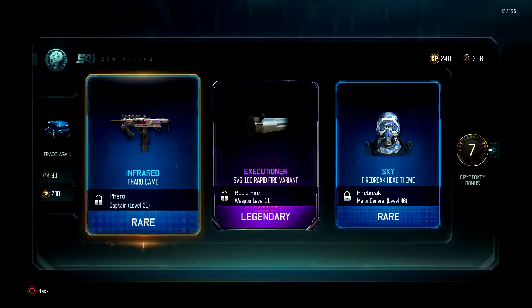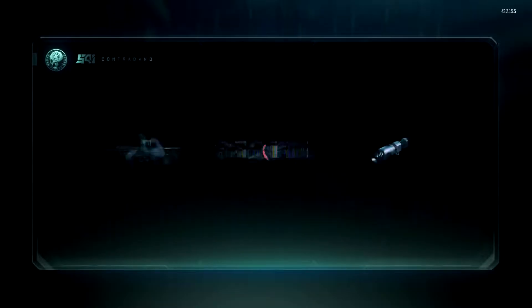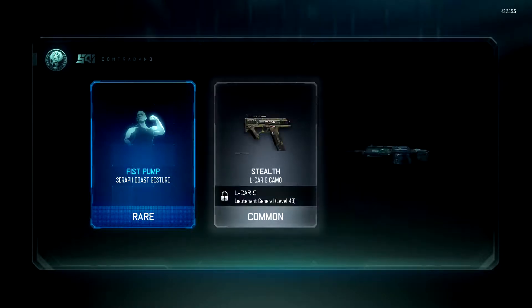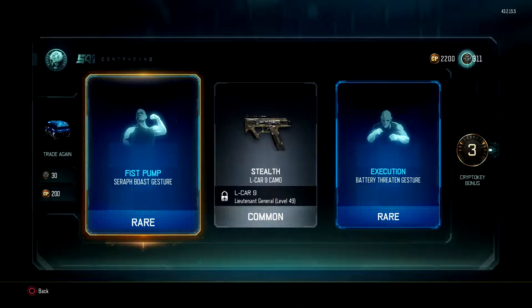Executioner SVG-100 Rapid Fire variant. Keep on going, I want to see what else we can get. Fist pump for the Seraph — we had that recently. For the Outrider, so we know what that looks like already. We've got three CryptoKeys — not too bad.